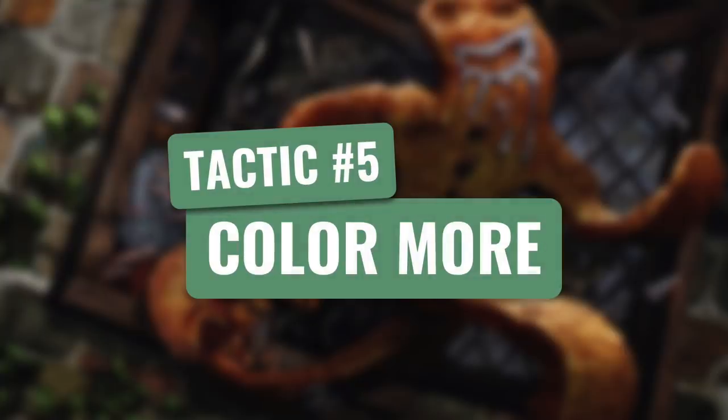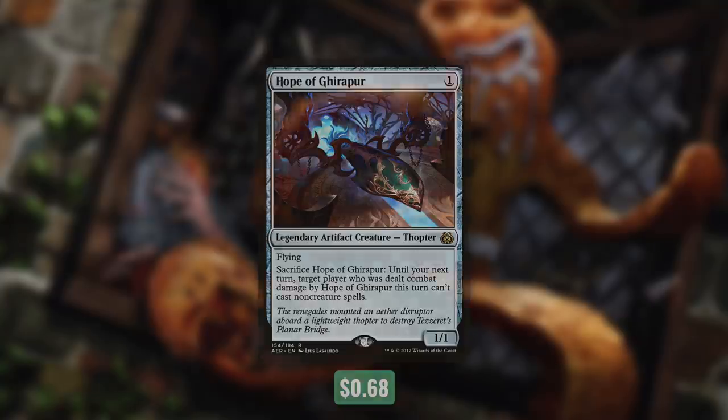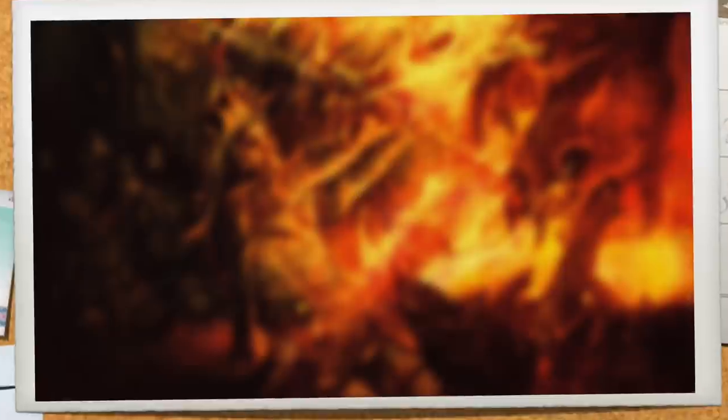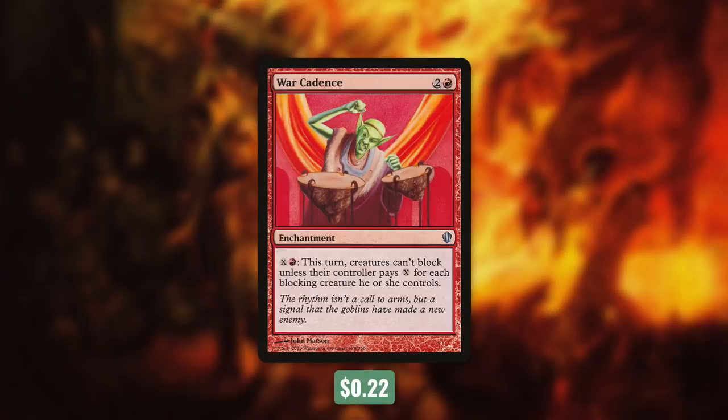Now tactic number five: Color More. First up there's Hope of Ghirapur, a 1/1 flyer that costs one. We can sacrifice it, and until our next turn target player who was dealt combat damage by Hope of Ghirapur this turn can't cast non-creature spells. Next up there's Gingerbrute — a 1/1 with haste, and we can pay one to make sure it can't be blocked except by creatures with haste. Having a variety of evasive abilities comes in handy depending on the opponent we're attacking. Let's go through tactic number six: Coming Through. First up there's Goblin War Drums, which gives our attacking creatures +1/+0 and Menace. In my opinion Menace is a very underrated ability and this deck can really utilize it.